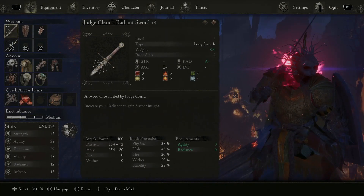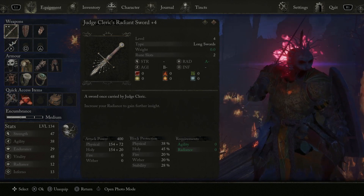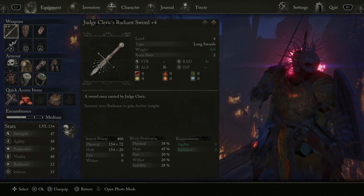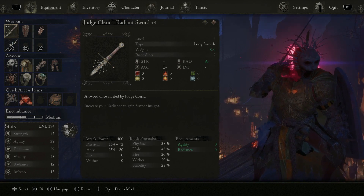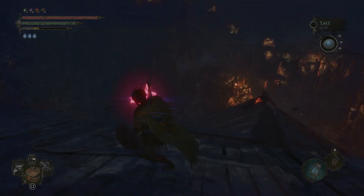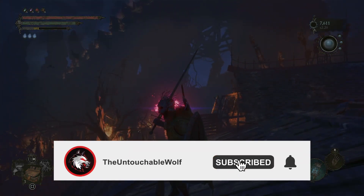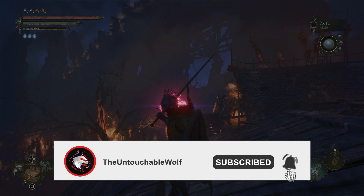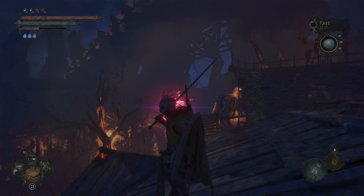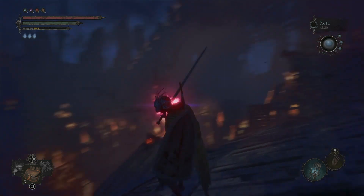Hey, what's up everybody, it's the Untouchable Wolf and today I'm going to show you how to use the Judge Cleric's Radiant Sword. You want to get this fully upgraded. The requirements are Agility and Radiance. I actually have the Crafter's Essence applied to this because you definitely do need a little bit more Radiance than what you see on the screen.